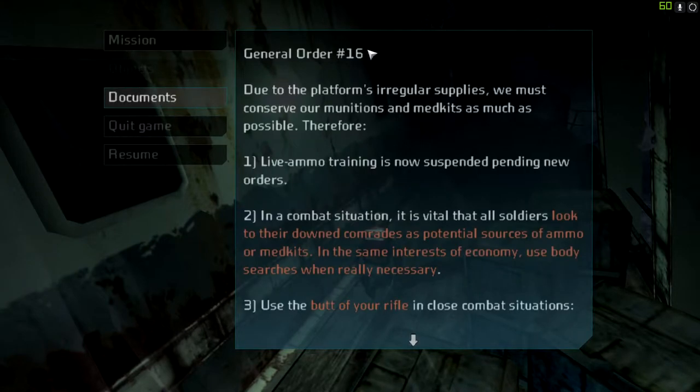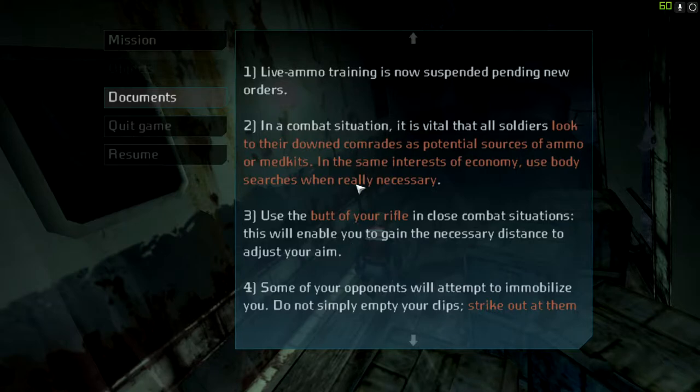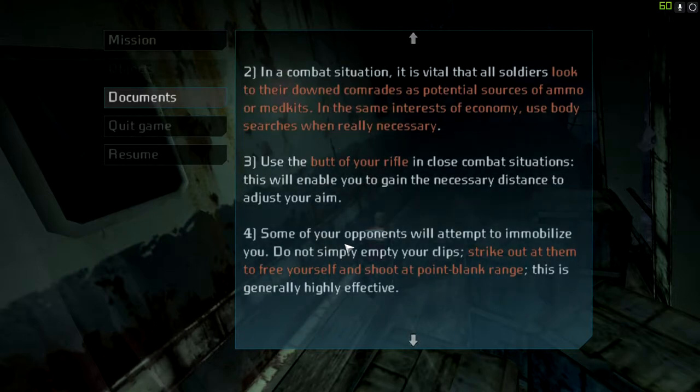A note about ammunition conservation: due to the platform's irregular supplies, we must conserve munitions and medkits as much as possible. Live ammo training is now suspended pending new orders. In a combat situation, it is vital that all soldiers look to their downed comrades as potential sources of ammo or medkits. Use body searches when really necessary — reach deep, kids, the good stuff's at the bottom. Use the butt of your rifle in close combat to gain distance to adjust your aim. Some opponents will attempt to immobilize you — strike out to free yourself and shoot at point-blank range.